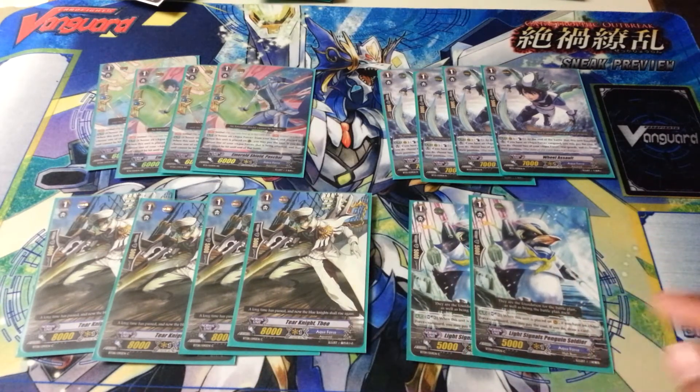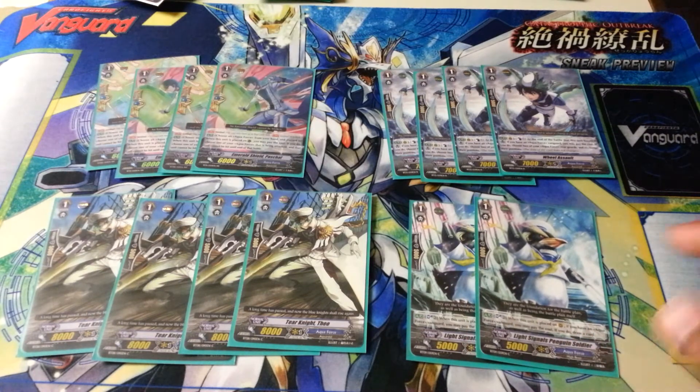We have two Light Signal Swing Swords. We got him in BT09 — he was literally our only form of draw power outside of our draw trigger. He's a Luck Bird clone: call to the rear guard, soul blast to draw. Really good card, especially early game. After you use Eric's skill, call him behind the vanguard, soul blast to draw — building up your hand so you can make your columns and keep up guarding at the same time.